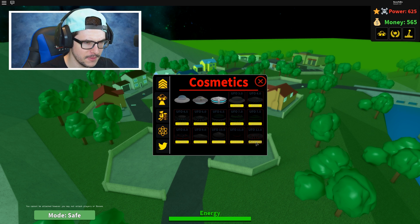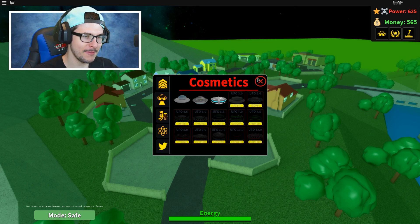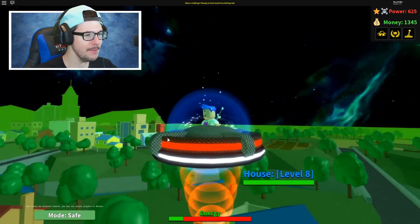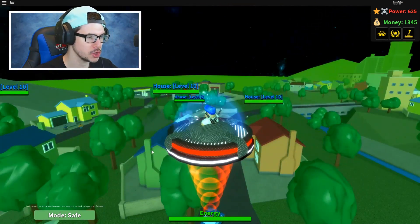We just bought UFO 5.0 — so I skipped 3, 4, and 4.5. You can skip and don't need to buy all of these in order. I'm gonna save up for UFO 12.0, which I believe is 2 million or 20 million. When I see that many zeros it tricks my brain and I can't even read anymore. But I'm gonna keep grinding and get myself that UFO 12.0 — it's gonna happen. Then we are gonna take over some public servers, so keep watching to the end!